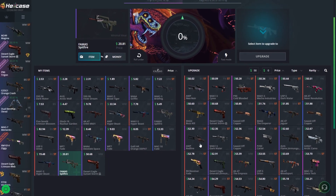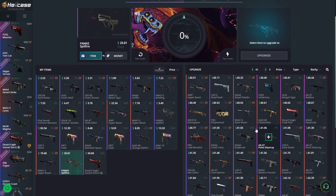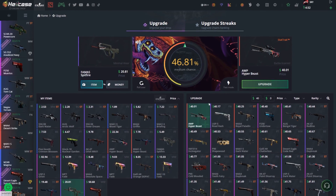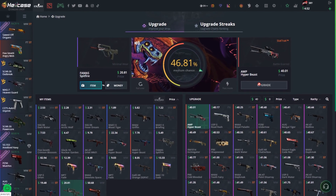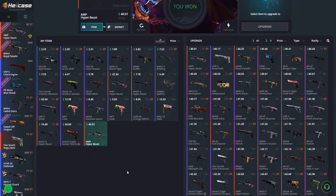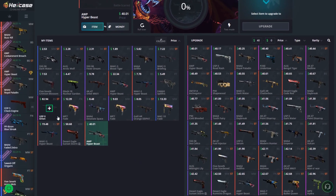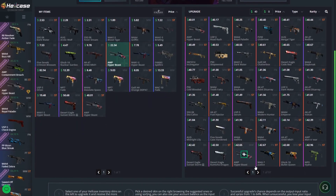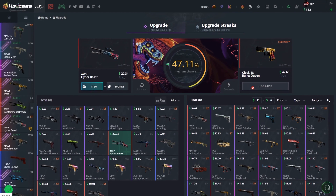Let's go on another upgrade — $40, let's do times two for now. Since I haven't got a lot of balance, let's do this AWP Hyper Beast on the left hand side. Come on Hellcase, second upgrade. And yes — okay, it's gone really well. Let's go do another upgrade. I'm going to keep that $82 skin, I do not want to lose it. I'm still going to do the upgrades — keep on doing the upgrades until we get a few of those skins.